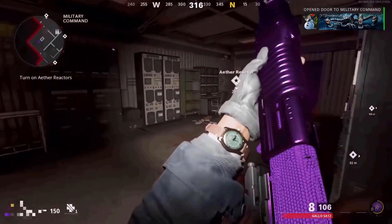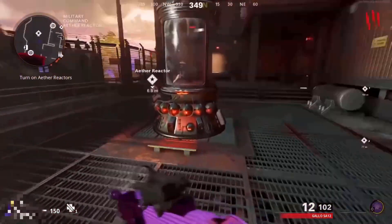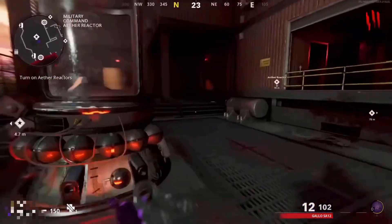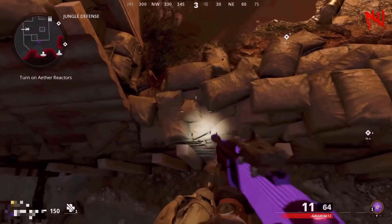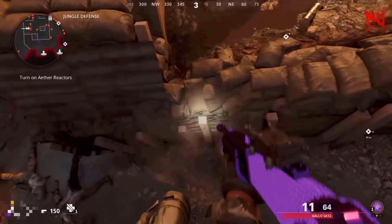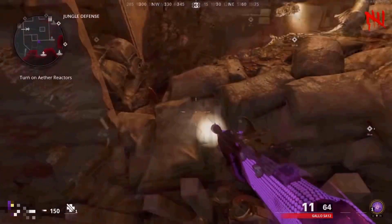This next glitch is also a pile glitch. Make your way to the Military Command Ether Reactor and activate it. Then go straight, turn left, and make your way to the Jungle Defense. Come here and jump on these little sandbags backwards and left at the same time, then quickly mantle forward. If done correctly, all the zombies will begin to pile up below you.